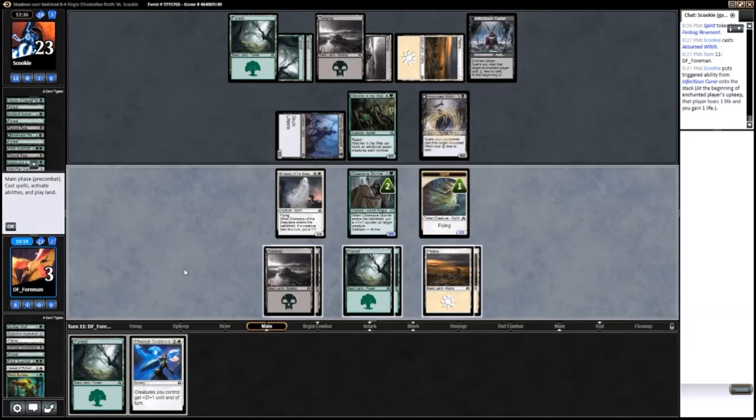This is just game right here. He swings in, I take one and trade with the Cursed Witch, and then I take two next turn from double Infectious Curse. There's nothing I can do about that grindy life drain stuff, especially when I'm not drawing any of my removal. I had the Explosive Apparatus, but all it really did was put me on a clock. I needed Dead Weight or something. I guess I did draw most of my removal. I needed a faster start or something — I don't know what I could have done. He had a very good deck here, very good grindy sort of deck.